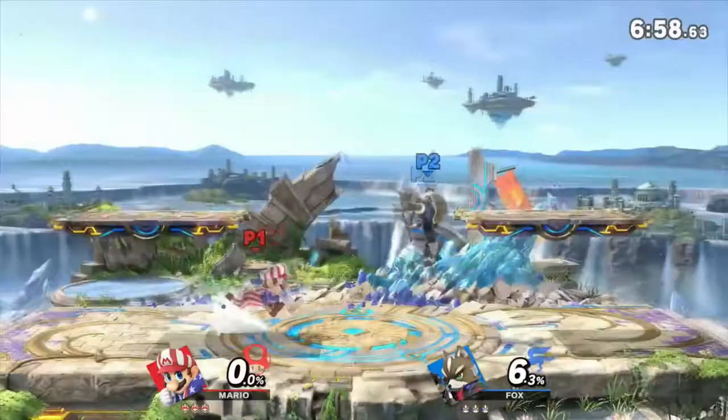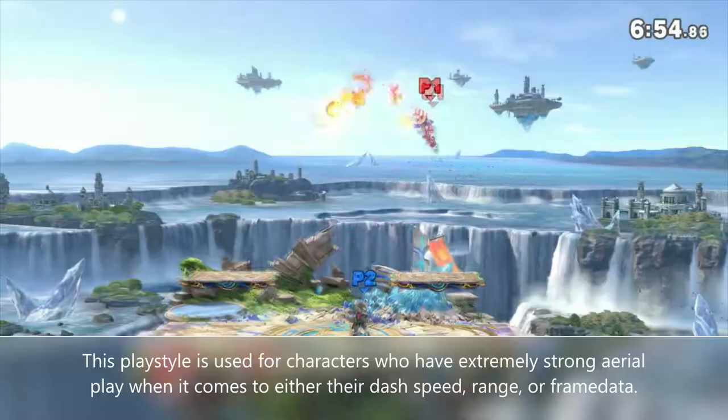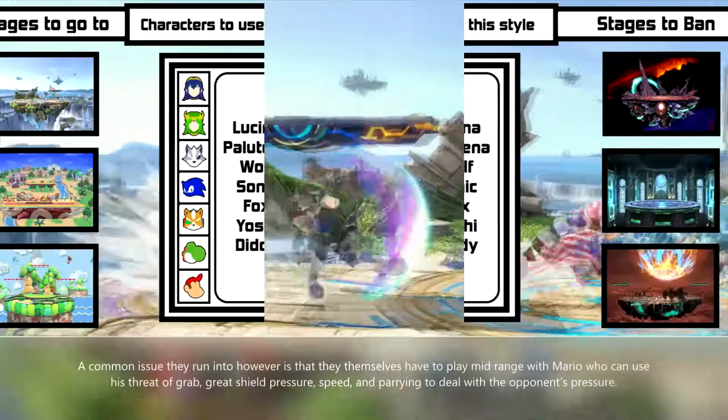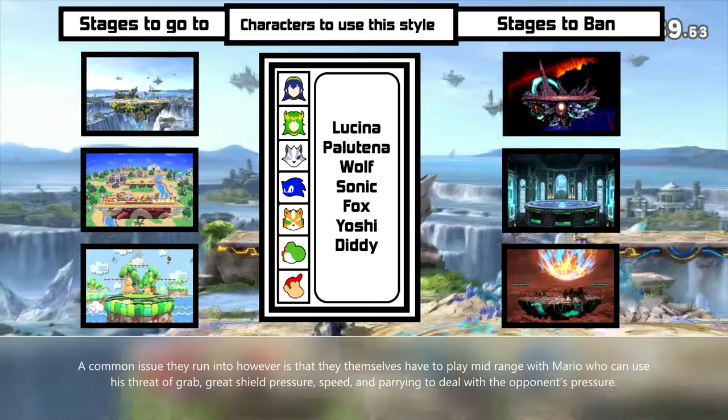This playstyle is used for characters who have extremely strong aerial play when it comes to either their dash speed, range, or frame advantage. Characters like these can attack Mario's approaches from the air very well and can cover lazy jumps and landings especially well. A common issue they run into, however, is that they themselves have to play midrange with Mario, who can use his throw and grab, great shield pressure, speed, and parrying to deal with the opponent's pressure.